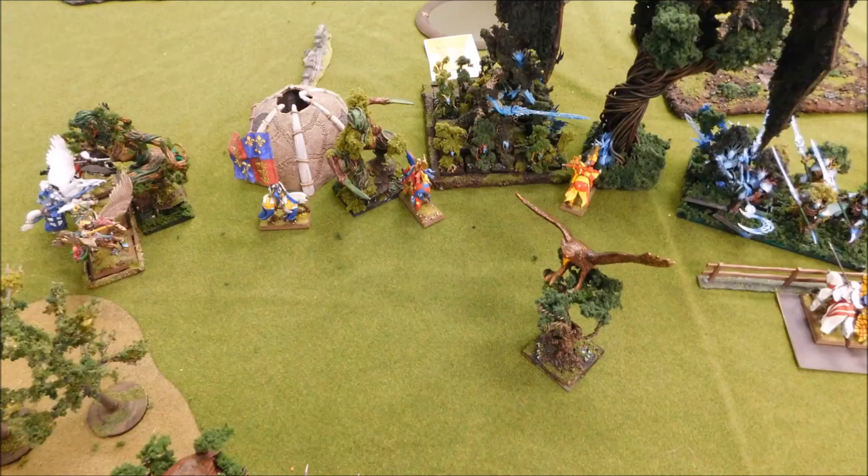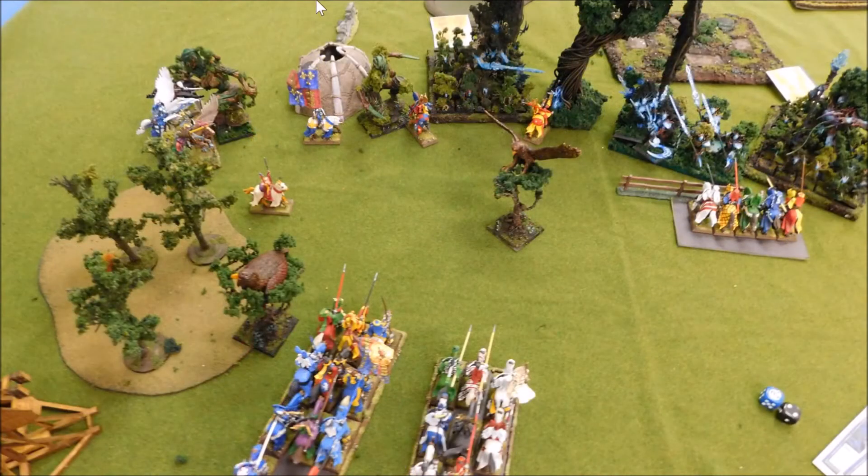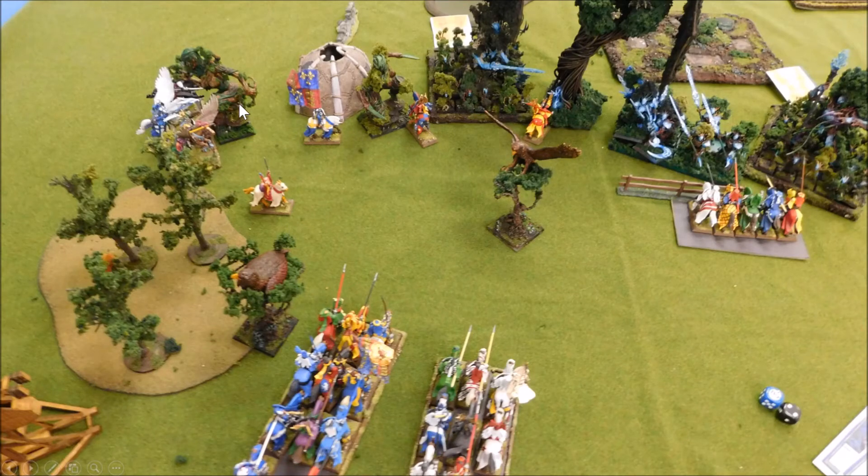Turn three spells: I gave Savage Fury to the peg knights — three attacks each from the pegasi and two attacks each from the riders. I was trying to burn his dice, which worked. They won that combat and killed the eagle. Because it wasn't the first round of combat, he didn't flee, so I didn't have to pursue. I also gave the plus-one-strength spell to the virtue of might character, bringing him to strength eight with thunderous charge — wounding on twos.